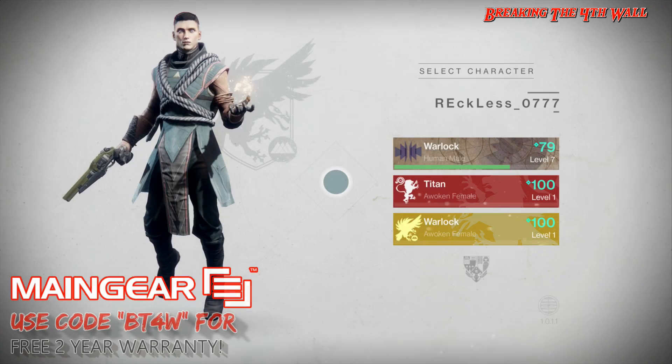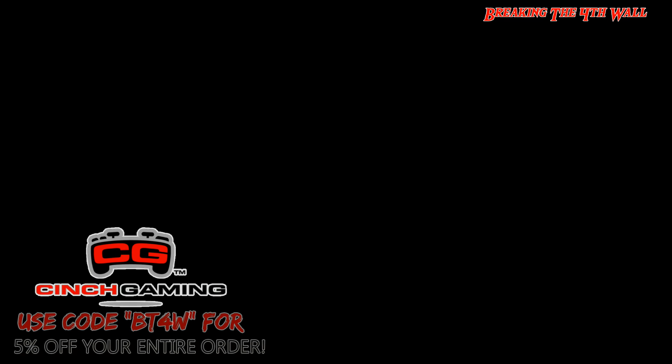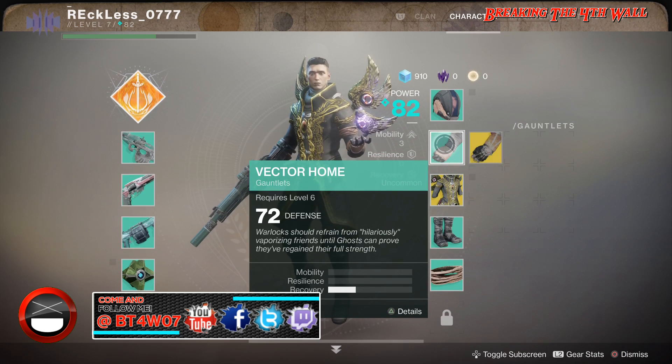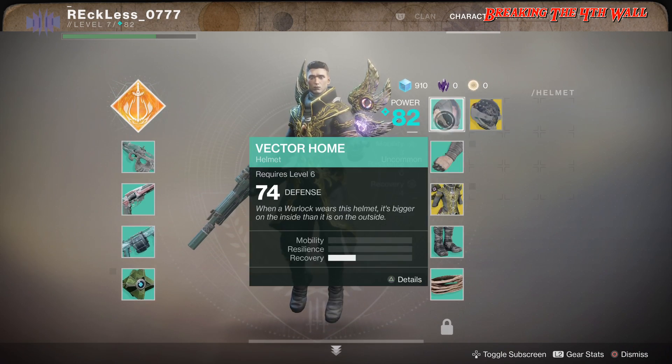What's up guys, I'm Reckless and welcome to Breaking the Fourth Wall. Today I want to show you guys how easy it is to get nine exotic pieces of armor in Destiny 2. Now this is very simple but it is time-consuming, to say the least. There are three exotics for each class to obtain, so 3 times 3 equals 9. As you can see, I actually have all three for my warlock.